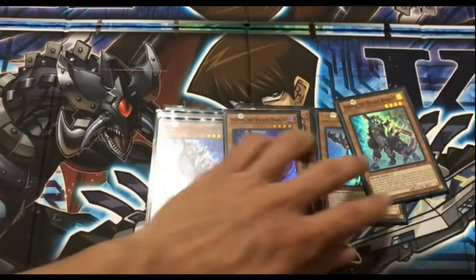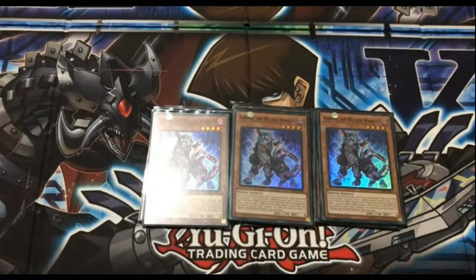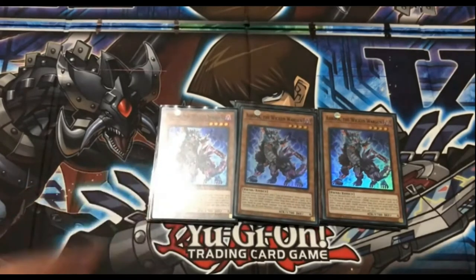The next card is Arima the Wicked Warden — pretty good card. It acts as a Terraforming to search Lair of Darkness if you need it. Arima also works by tributing any monster: it can tribute itself so you can draw a card, or you can tribute another dark monster to search a dark monster from your deck with 2,000 or more defense — so you can search for Darkest Diabolos.